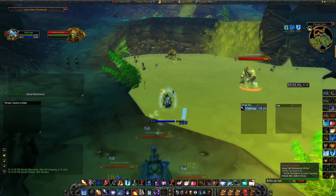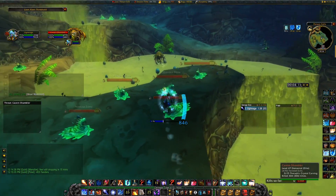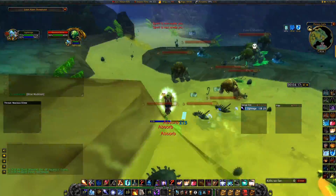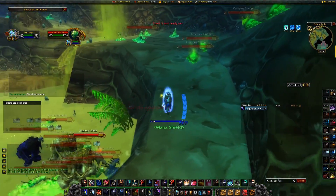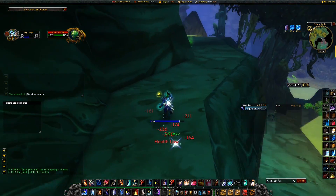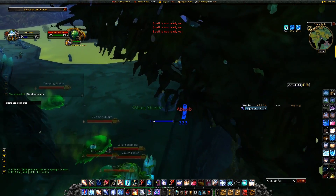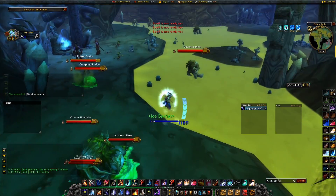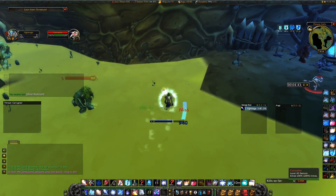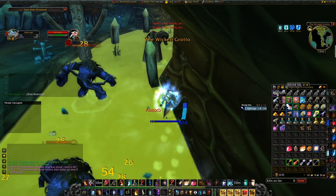Cone of cold those guys, fire blast this guy, counterspell this guy, blink up the side to get to the top, nova these guys right here, fire blast, come around the bend, jump turn, cone of cold. Here's where it gets a little hairy — you might get hit a couple times. Pop the braw trinket right now, aggro up the rest of the mobs, then blink through. You want to make sure you do it a lot cleaner than that because you could die — as you can see I'm at 41 life. It takes a little bit of practice getting used to that.